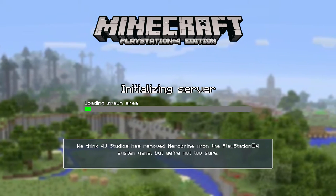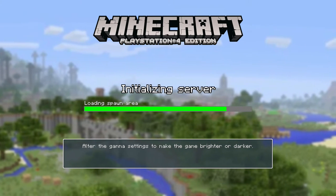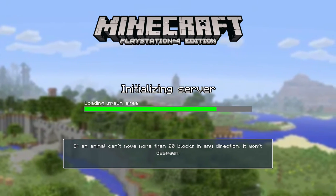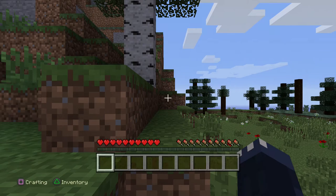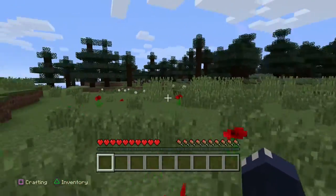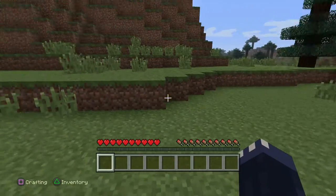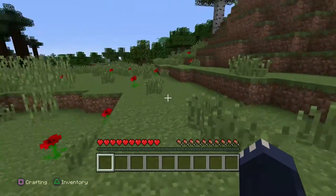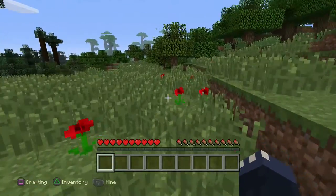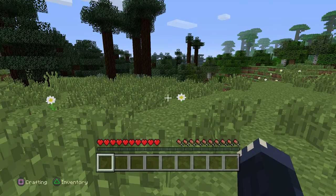Survival is different in terms of the start — it's a little bit more stressful, or game-like, in that you can't just wander around. You have to do some very specific things in the first 10 minutes of playing. You have to forage from scratch — you can't go into that menu where every block is available. You have to go out, find wood, build tools, and find stuff to build a house. You start with absolutely nothing. You'll also notice there are hearts for your health and chicken drumsticks for your hunger, so you will get hungry and need to find food.